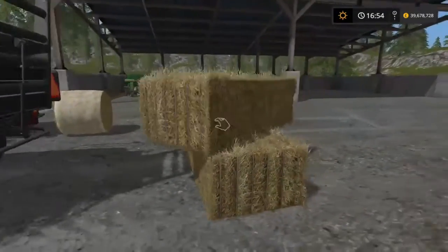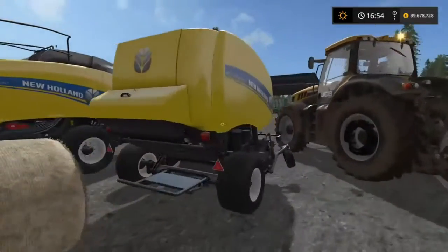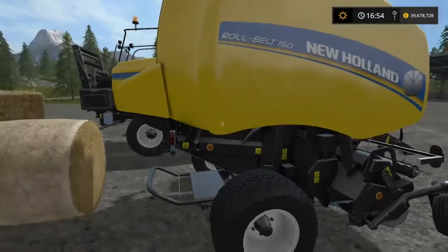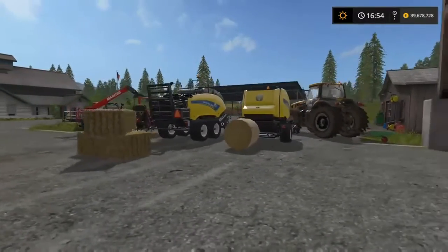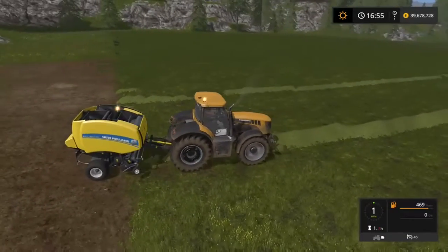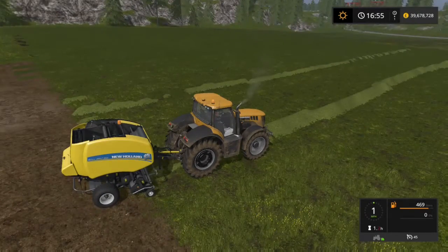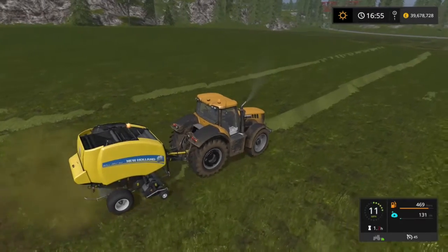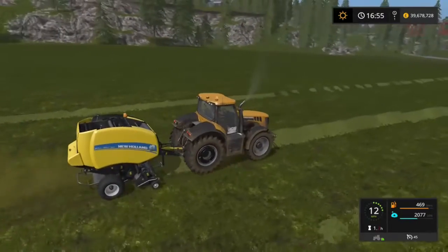These are the types of bales that you can expect to come out the back of the square baler, and there you can see we've got a round bale — that's what you can expect from the round baler. I'm just going to quickly demonstrate making one or two hay bales and then we'll move on to straw.